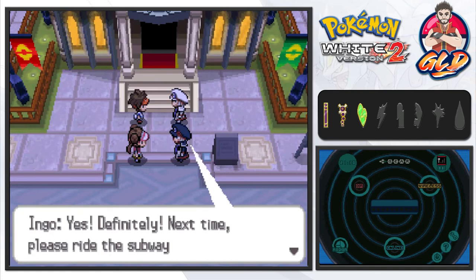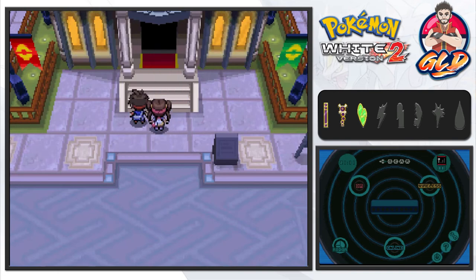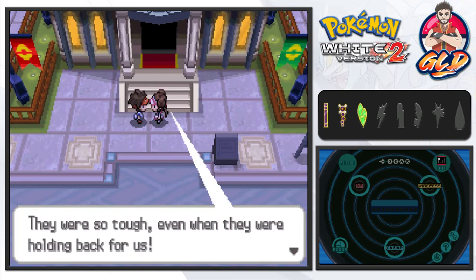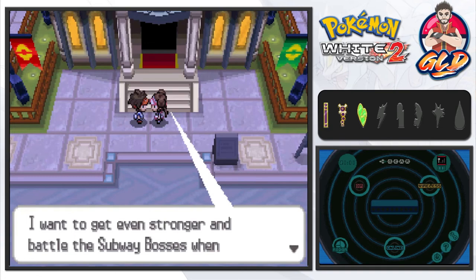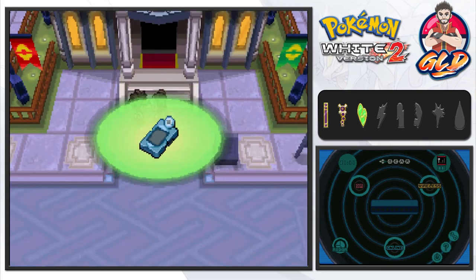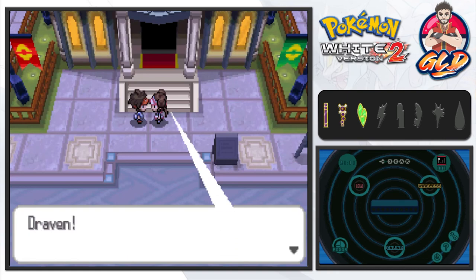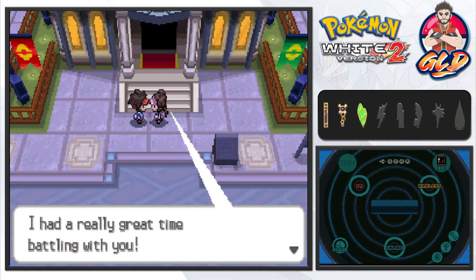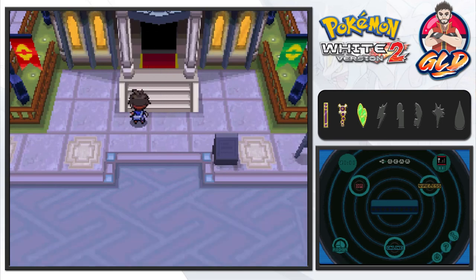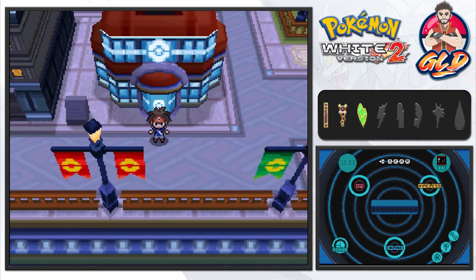The subway bosses say 'All aboard' and head off. Rosa comments they were holding back for us, and she wants to get even stronger to battle them at full power. She gives us the VS Recorder as a token of appreciation — with it you can record battles with friends or on the Battle Subway. In the next episode we'll be taking a tour of Nimbasa City. Thanks for watching, see you next time!